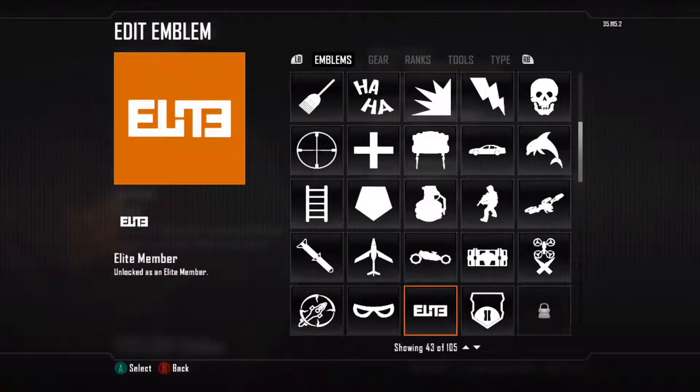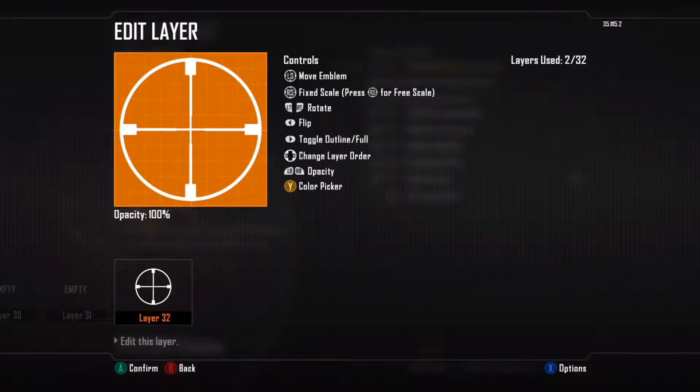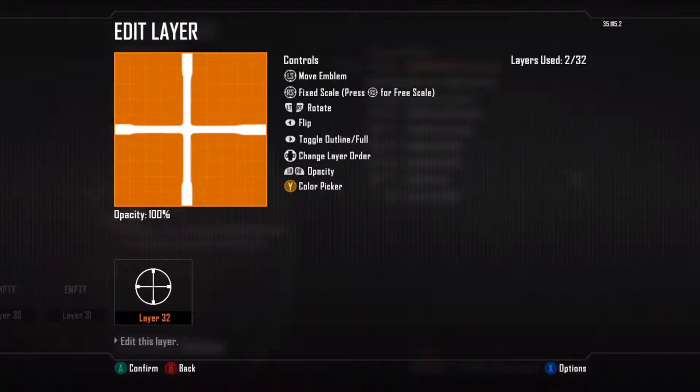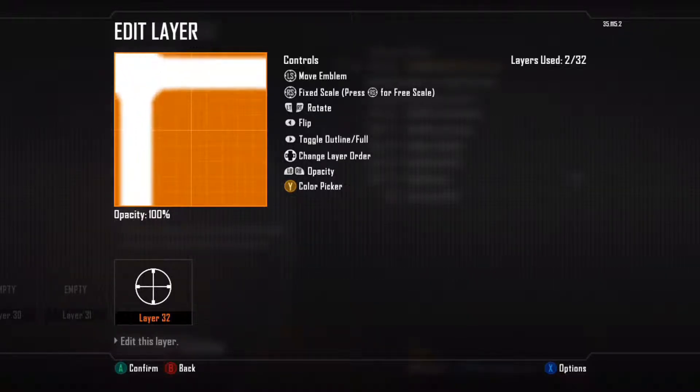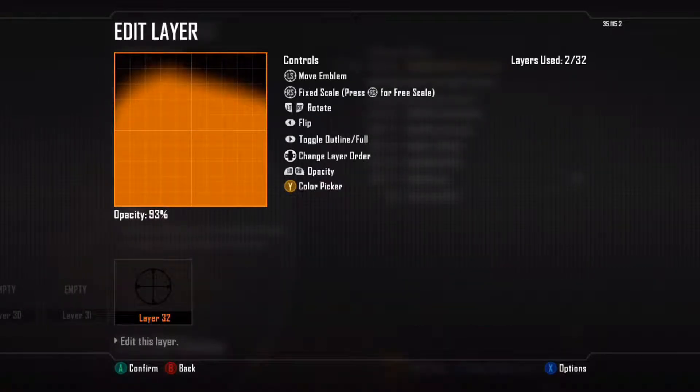To do shading, you want to pick an emblem where the center is able to be exploded and still be seen on the screen. For this, I'm choosing the headshot marker, and I'm going to put it to the side — you see how it's feathering in there, so it looks like a nice fade. Then we're going to mess with the opacity a little bit to dull it, so it's not completely overwhelming.